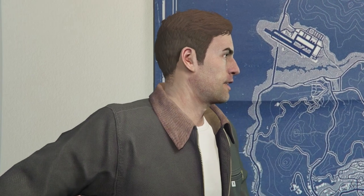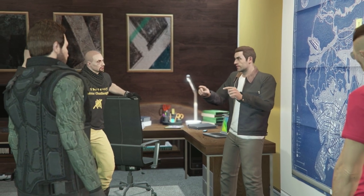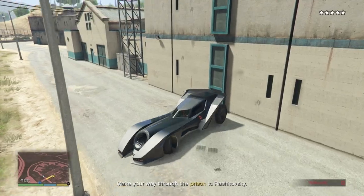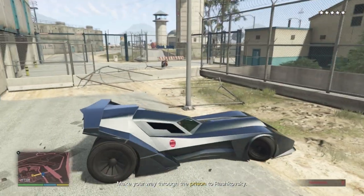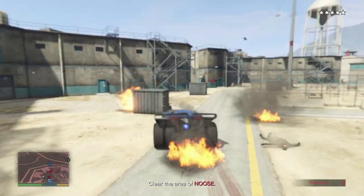Now that the toy door has been removed for use in heists, I thought I'd update my previous guides on how to complete the elite challenges for various heists that use them. In this video, I'll be showing you how to complete the elite challenge for everyone's favorite heist to do with randoms, the Prison Break. There are a number of ways to complete this, but I'll show you the most consistent method with as little prep as possible.